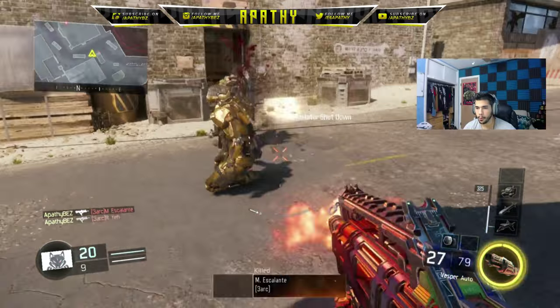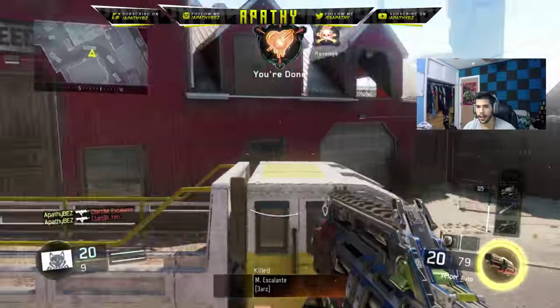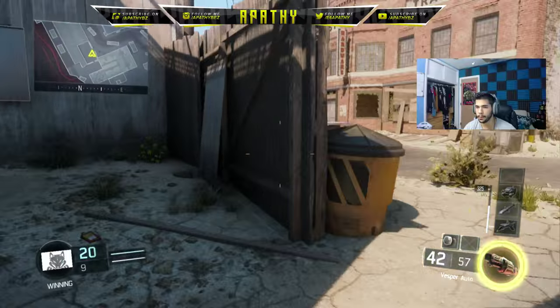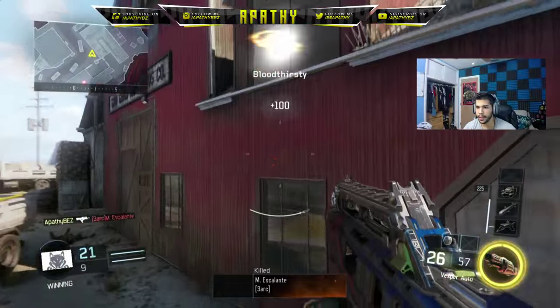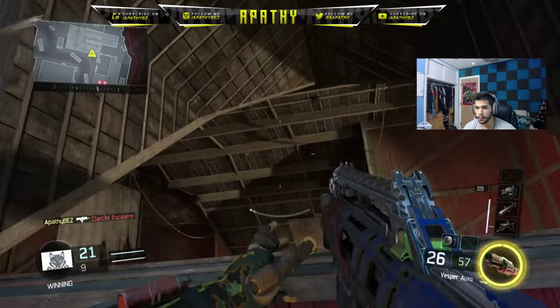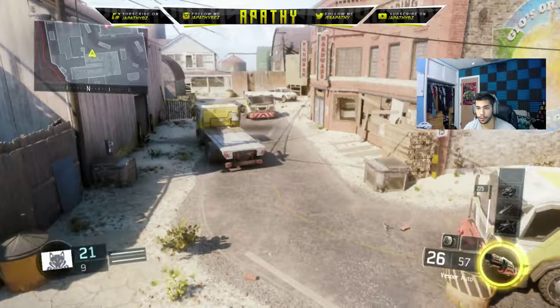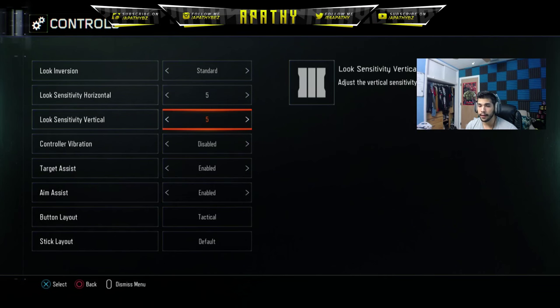Starting with tip number one: sensitivity. A lot of people play on a very high sensitivity or not high enough and wonder why they shoot so bad. Please do not play on one or two — those are too slow. What I recommend right now is five slash five. Don't play around with mixed settings like five and four or four three and seven. Keep it simple: five five.